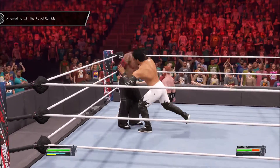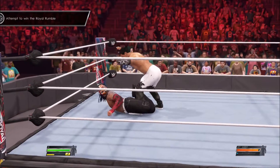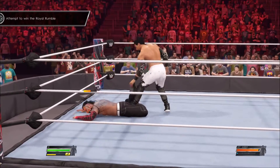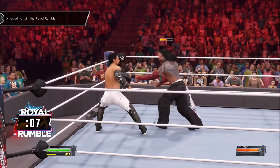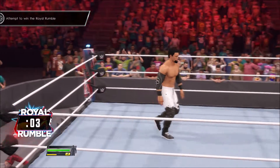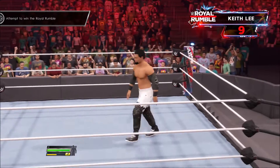So this is it — this is how you win the Royal Rumble in WWE 2K22, and it could not be any easier. If you have a signature, just do the signature. After one signature maneuver the clock is gonna pop up and then you're gonna be able to Irish whip them out. It still works like a charm no matter what. Even if they hang on, all you gotta do is hit Square and they're gonna go right out.